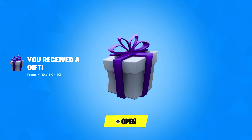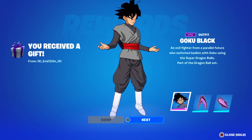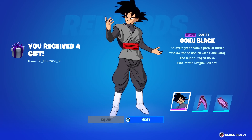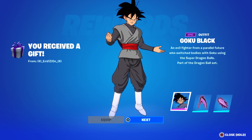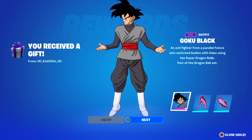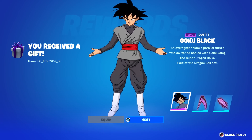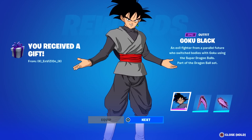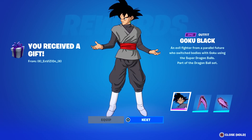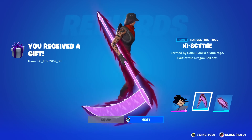I got a gift here from my good friend Billy — Goku Black. An evil fighter from a parallel future who switched bodies with Goku using the Super Dragon Balls. Absolutely incredible. If you've watched Dragon Ball Super, you know exactly who Goku Black is. I don't want to spoil it for anyone, but they gave him a wicked villainy face. That looks so evil. Looks like he comes with a ginormous scythe.